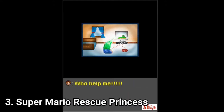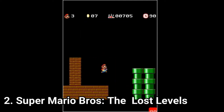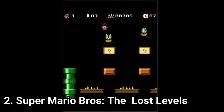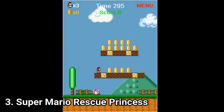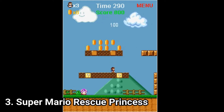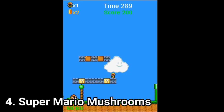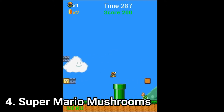Rescue Princess even has a unique plot and some nice cutscenes at the beginning of someone being sucked into a TV. In that one you don't play with Mario, but you play in the world of Mario and the game is like Mario. Anyway, if you want something like Mario on your phone and some good games, definitely try out these 4 games.